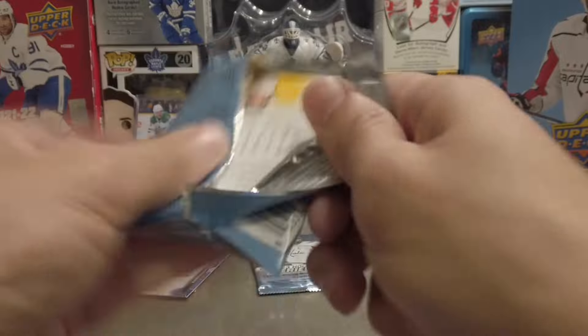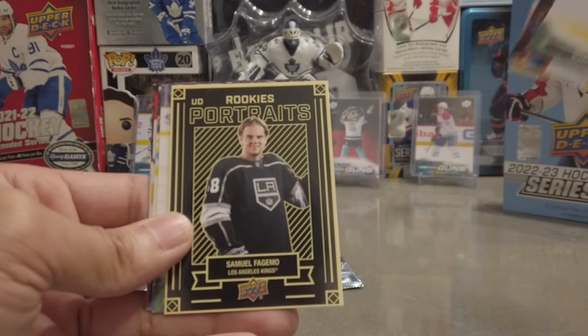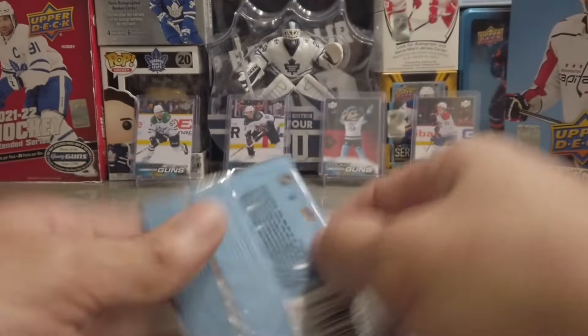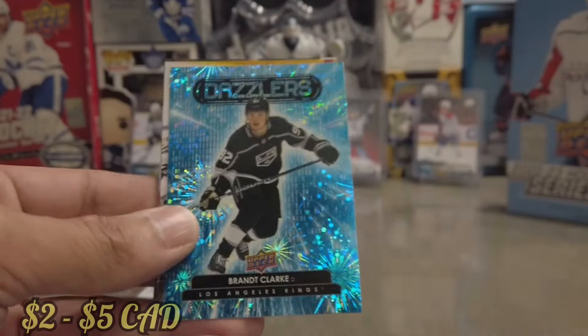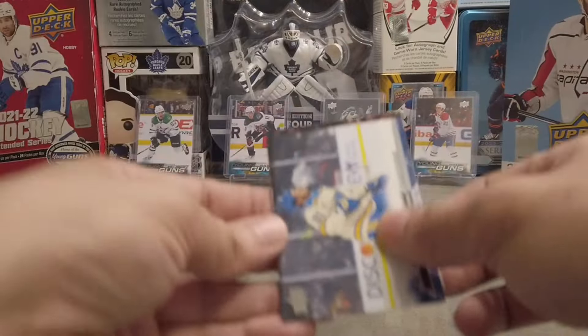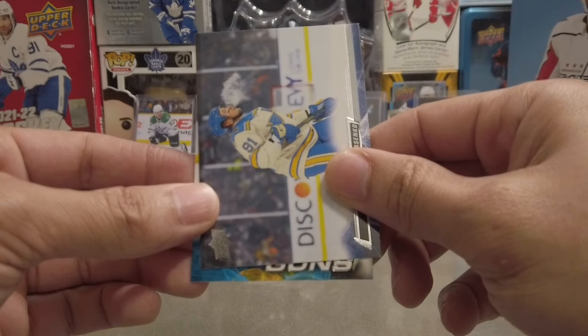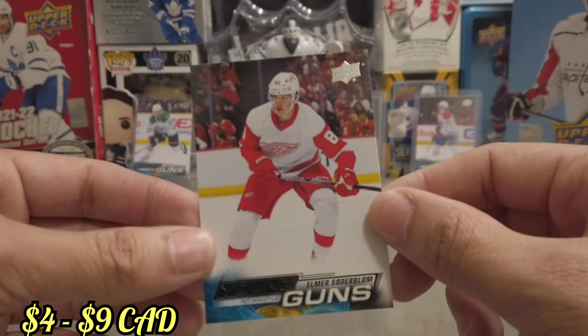Only two packs left. We got a Rookie Portraits. Last pack until our last Young Guns. Once again, thank you so much for tuning in to the Rippin' Channel. We got a Blue Dazzler of Brant Clark — Rookie Dazzler, I'm pretty sure. And then last but not least, our last Young Guns — for the Red Wings — Elmer Soderblom Young Guns.